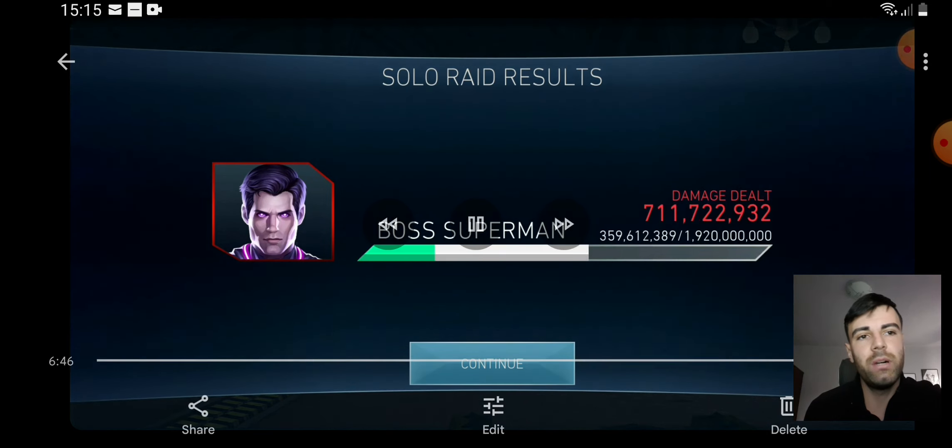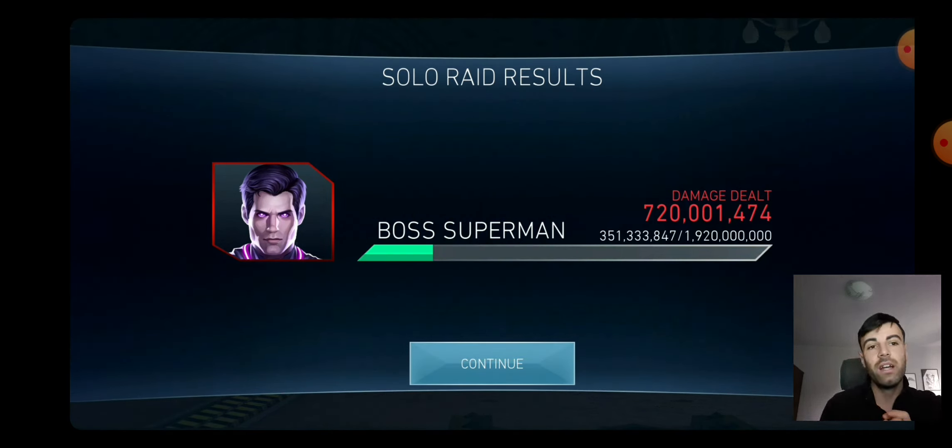That wasn't the cleanest fight — I got hit a couple of times — but we dealt 720 million damage when he was under 1 billion health. This is by far the most damage I've ever done against this boss. To summarize the strategy: you need Sword of Sin, Warsuit, and Beta Club. This is a more pay-to-win approach to defeating Collector of War Superman, but honestly there's no other way to do 500 million-plus in a single pip.